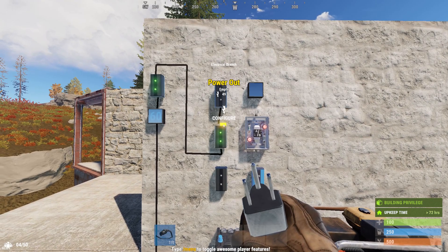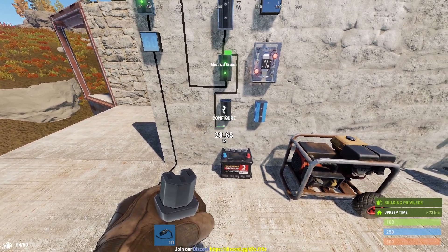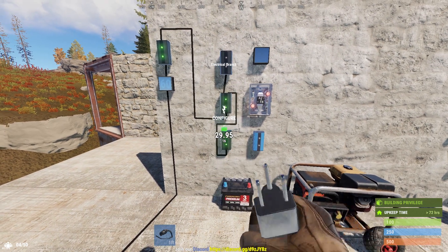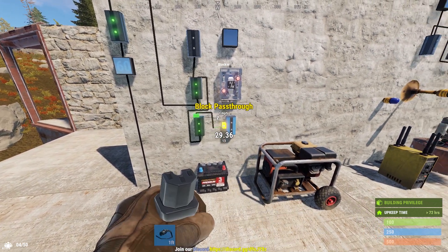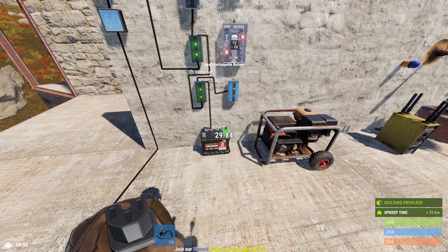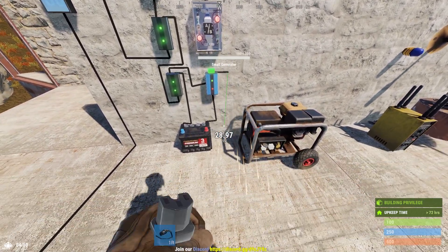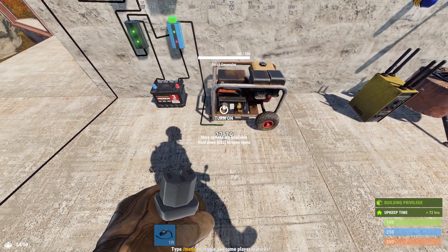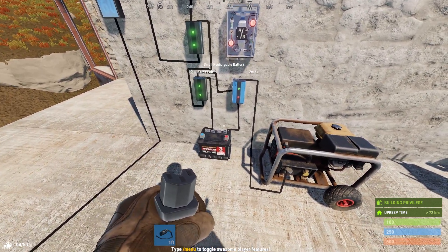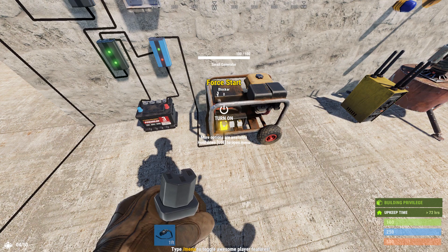The branch power from there goes to the input of the top electrical branch, and then the power out goes to the input of the bottom electrical branch. Many parts of this circuit are very similar to the Infinite Power Circuit I showed in the previous video, however there are slight modifications. The branch power output from this electrical branch will go to the block pass-through on the blocker, and then the power out will go to the power in on the battery. The power out on the battery goes to the power in on the blocker, and then the power out from the blocker is going to go to the force start on the generator. What this will do is, where the circuit would automatically switch over to battery power before, instead it's going to automatically start the generator. It only requires one volt of power to the force start terminal to start the generator.